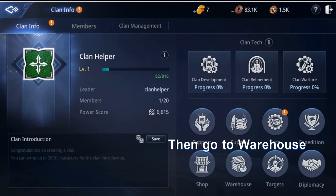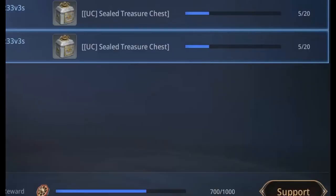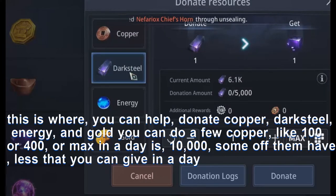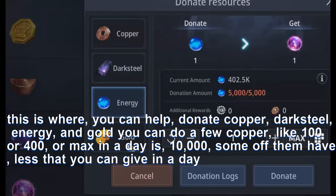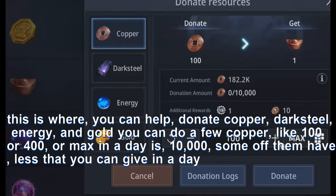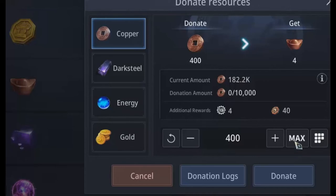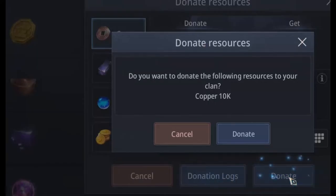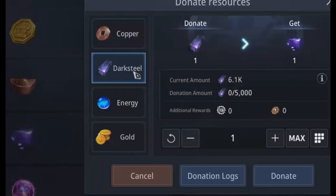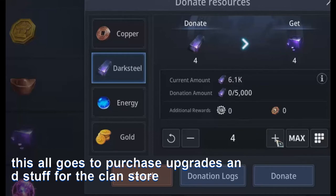Then go to Warehouse. This is where you can help donate copper, dark steel, energy, and gold. You can donate a few copper — like 100 or 400 — or the max in a day is 10,000. Some resources have lower daily limits. This all goes to purchase upgrades and stuff for the clan store.